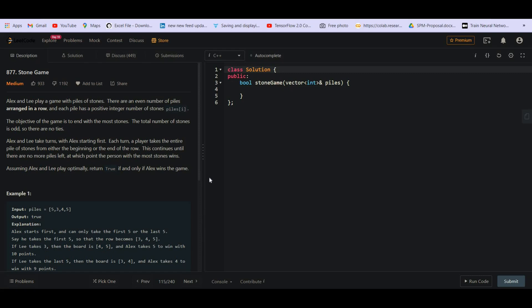The problem statement is the same — Alice and Lee play a game with a pile of stones. There are an even number of piles arranged in a row, and each pile has a positive integer number of stones. The object of the game is to end with the most stones. The total number of stones is odd, so there is no tie. Alice and Lee take turns with Alice starting first. Each turn, a player takes the entire pile from either the beginning or the end. This continues till there are no more piles left. Assuming both play optimally, we return true if Alex wins.